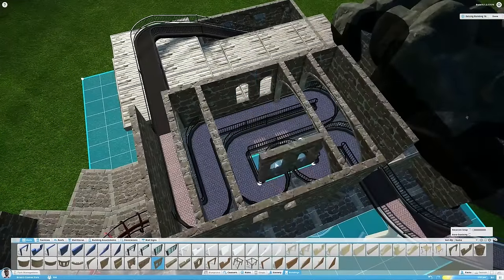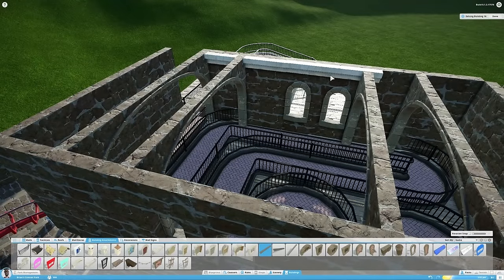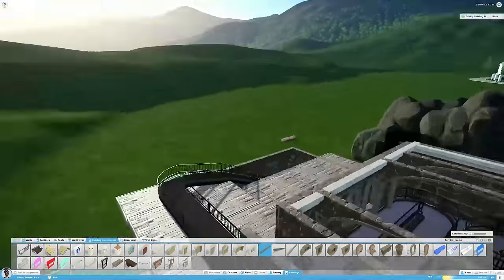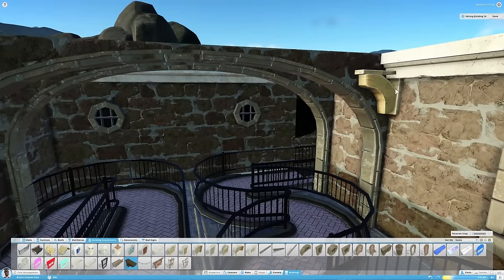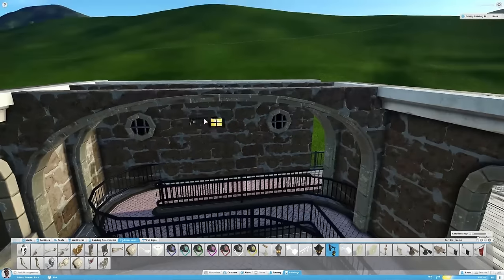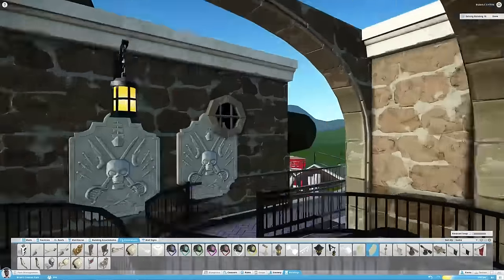Now what you can see here is I'm actually adding windows, which is very weird because it's gonna be underground. But those windows are actually going to be gateways into seeing the inner chambers of this dungeon slash underground village area that you can go into when you enter the coaster. You can't access the rooms, but you walk past them — and that's basically just to ease your mind a little bit. There's always something to explore when you enter the queue line of this coaster, and even if there's a long queue...